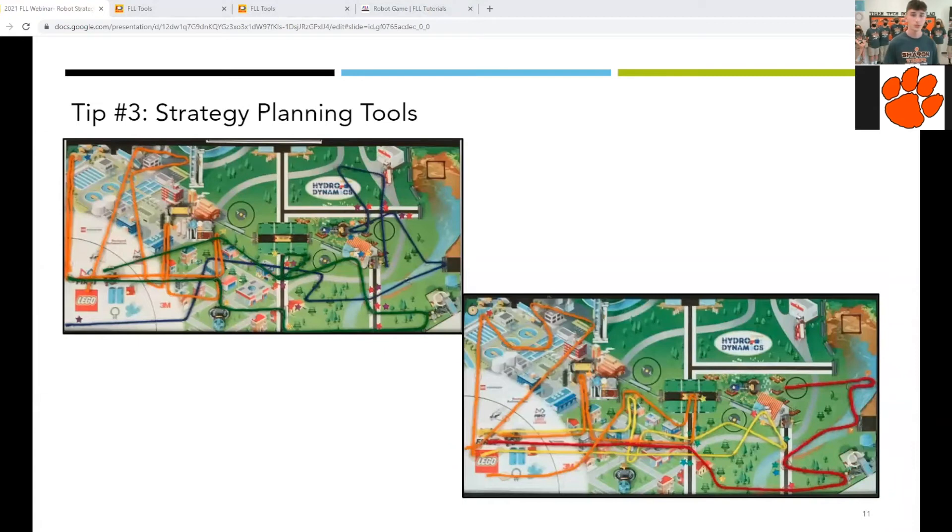In previous years, when we didn't have this tool, our team used a map with strings — we'd lay strings along the map. If we go to in-person judging, this is a really good map to give the judges so they can see the strategies that we planned out.